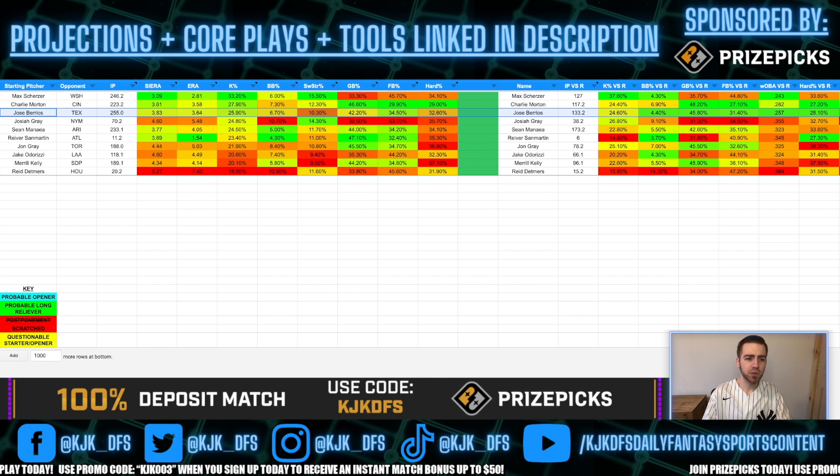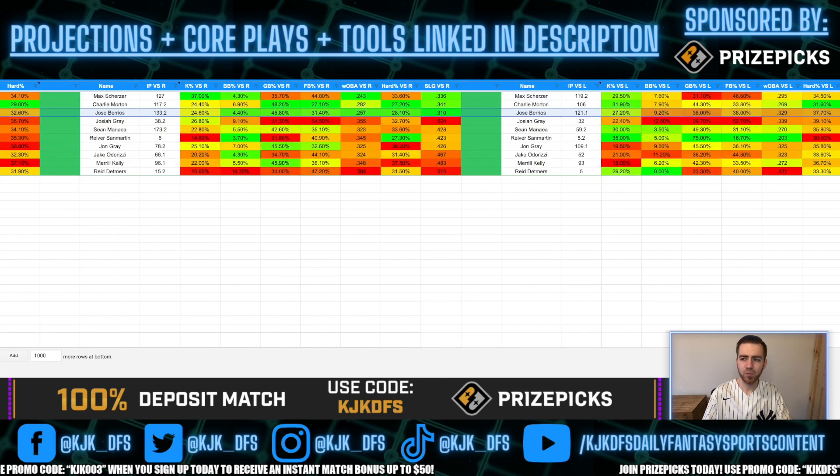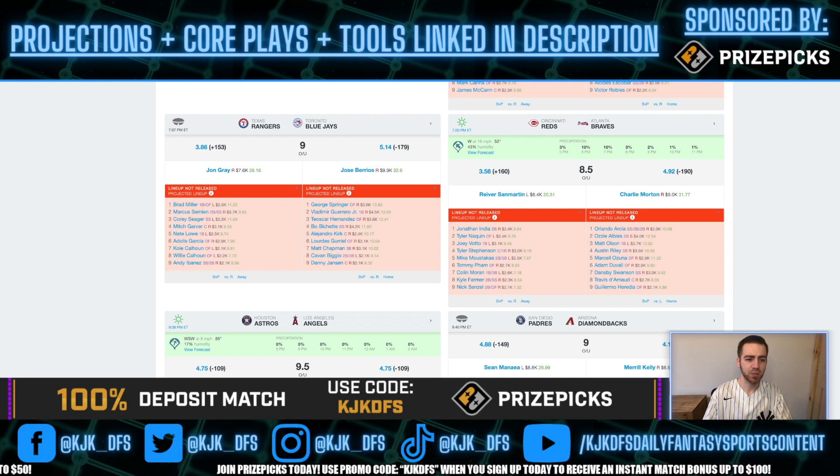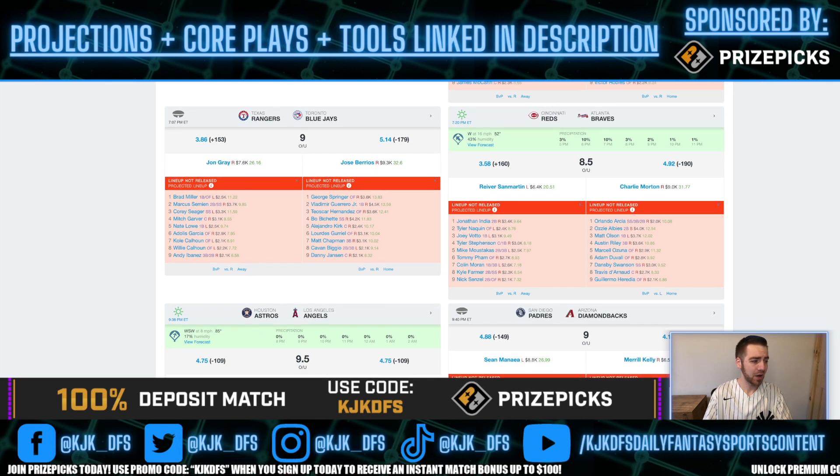Third on the list is Jose Berrios taking on the Texas Rangers, with a 25.9% K-rate overall, 24.6% to righties, and 27.2% to lefties. His numbers against righties are very good across the board for hard contact and ground ball/fly ball, but he does have some issues against lefties. The Texas Rangers have improved significantly with Marcus Semien and Corey Seager added to the mix, yet Vegas still gives them only a 3.86 implied run total. There are some high K-rate hitters in the middle of the order — Mitch Garver at 35%, Nate Lowe at 24%, and Adolis Garcia at 29% — but the top and bottom of the order are low-K guys.